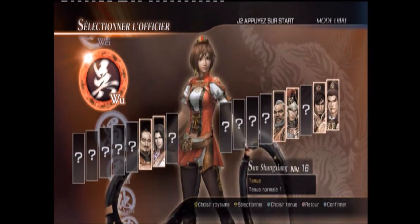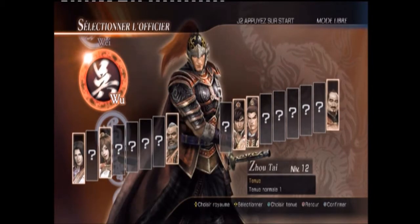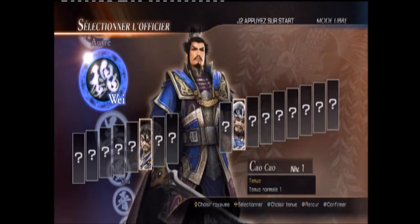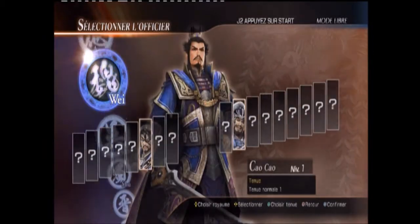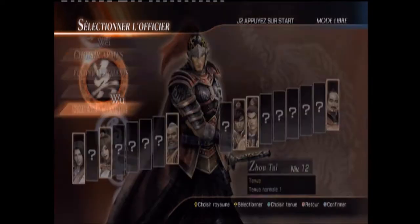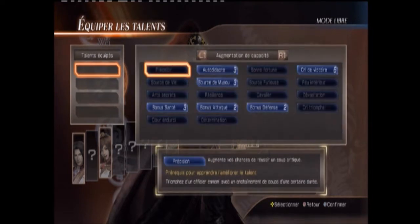Je vais prendre Zutai pour ce mode solo. On peut maintenant choisir les talents — vous avez différentes parties pour les talents à équiper : l'augmentation des capacités, les talents des lames, on choisit pour les armes. Après, ce sont des capacités supplémentaires sur les armes pour que ce soit encore meilleur. Vous voyez les projectiles, armes spéciales... je vais m'attarder sur les capacités uniquement.